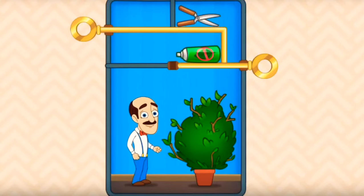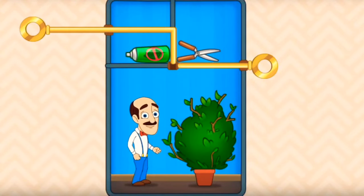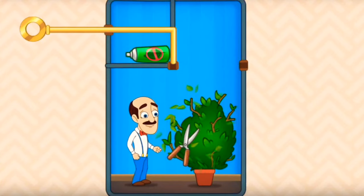Drag the pin to pull the spray aside. Now pull the pin to drop the scissor. It makes this plant perfect.